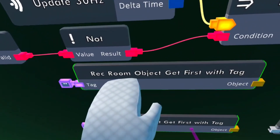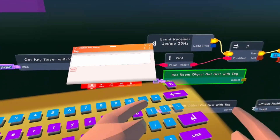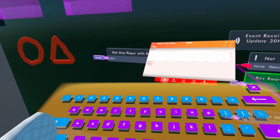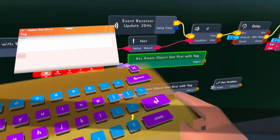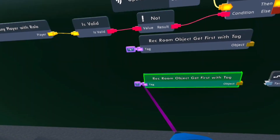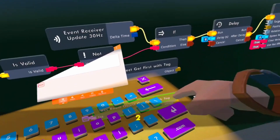What you want next is rec room object, get first with tag. Configure the tag — this one is going to have the tag of the one we want to move, so 'one'. You want to duplicate it, configure the tag again, and add the other tag.